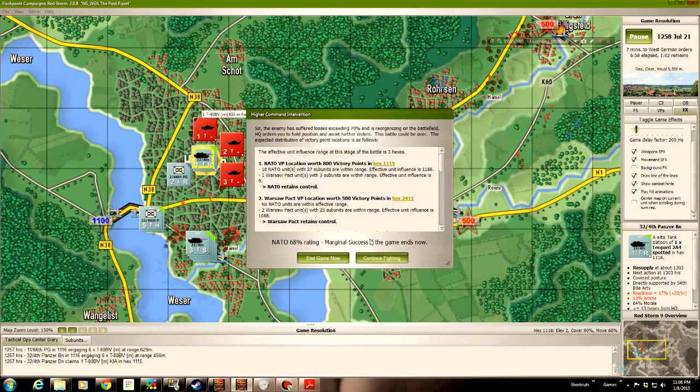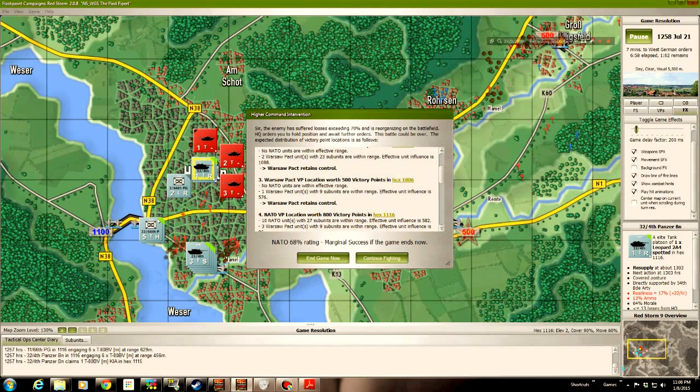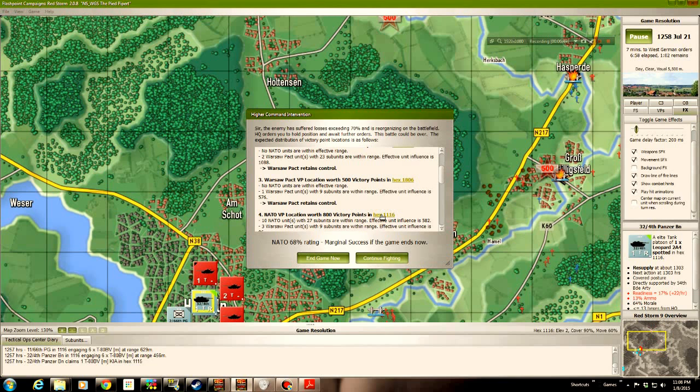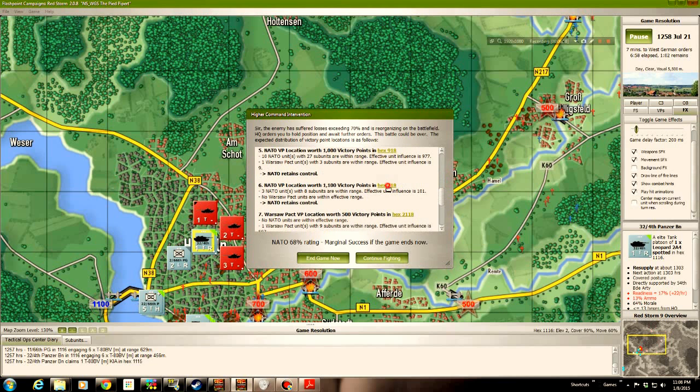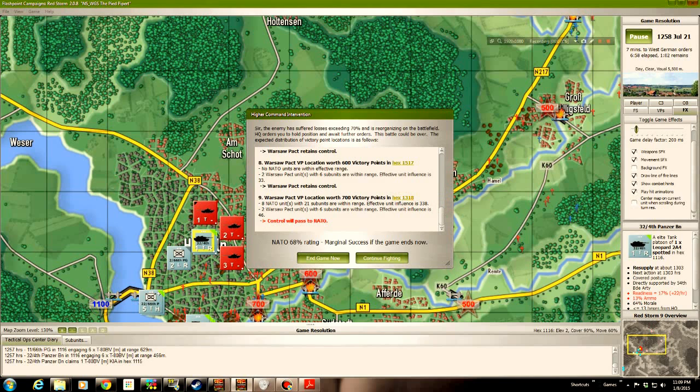Well, that's nice — a marginal success! Now, this has improved a lot since my recollection of the game from about 15 months ago. It actually breaks down the victory point hexes that you're going to maintain control of. There it is flashing — we get to keep that one. The Soviets get to keep that one back there, and they get to keep that one. NATO retains control there, and we retain control there and there. They get that one and that one. This one passes to NATO as well.